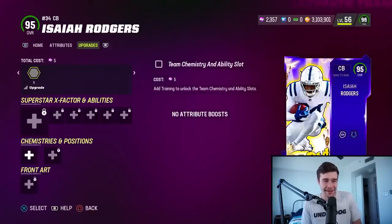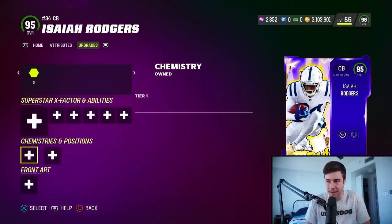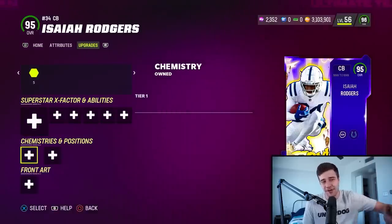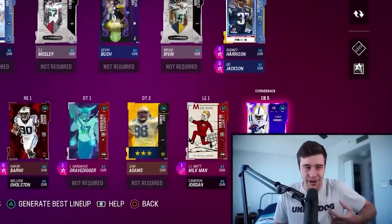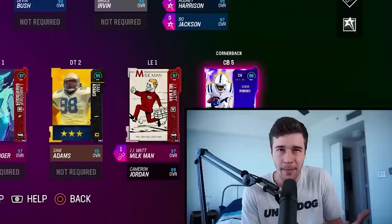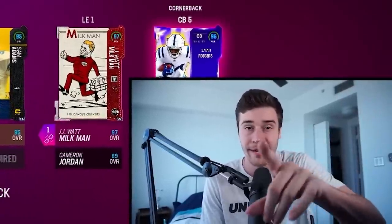On the topic of boosts, there's another boost you guys can get as a part of tip number two. For simply having this 95 Isaiah Rogers card in my lineup, my team is getting a fair number of boosts — I believe I get plus one zone and plus one man to my entire secondary. I'm not going to go in depth as to how you can get these 95s because it is a relatively complicated process and I don't want to confuse too many people. I recommend you check out a video I have linked in the description that goes really in depth with regards to how we can get these boosts and how we can get these specific cards.